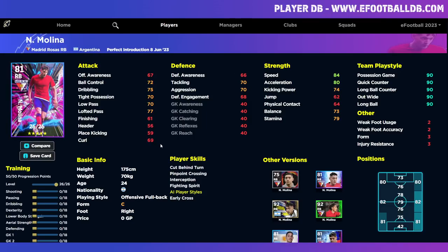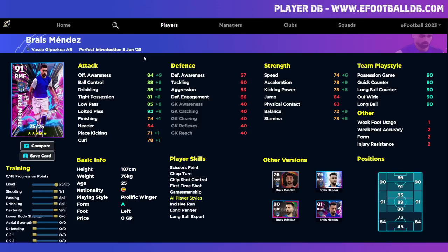Molina is a very good player with multiple training routes. The key decision is very early: go defensive — which I don't recommend — or keep him as an attacking offensive fullback, where his main skills lie. You can get most stats into the 80s, including low pass, long passing, and still get 80 aggression and tackling. That's how I'd train him for any play style.